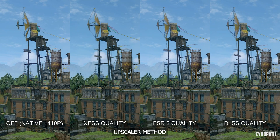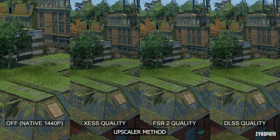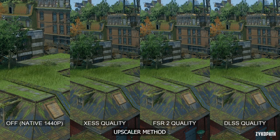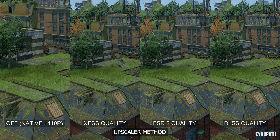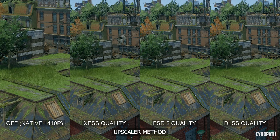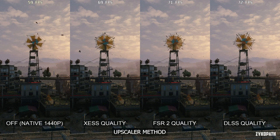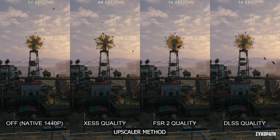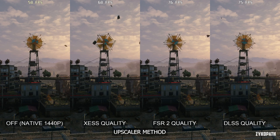Comparing them all side by side, XSS screams to not use it. FSR2 surprisingly looks better than native 99% of the time and also handles brass rendering the best. Both FSR2 and DLSS seem to be the best options here. Each has their strengths and weaknesses with no clear winner, so use whichever you prefer, as both definitely look better than native, especially in preserving details.